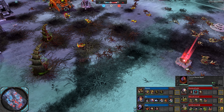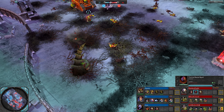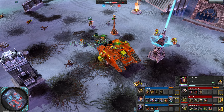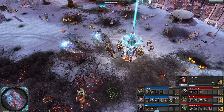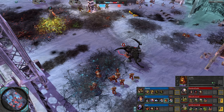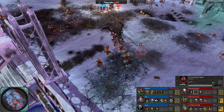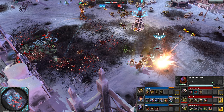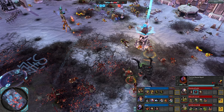Scouts capping that contested power. More Carnifexes going to come marching out soon — one from each of the Tyranid players. Lawan scouts have almost finished reinforcing — getting their sergeant too, to help them stay alive and maybe chuck some grenades around. Avatar just standing out there — not sure why, let's back away buddy. I feel like these tanks should get an upgrade too.